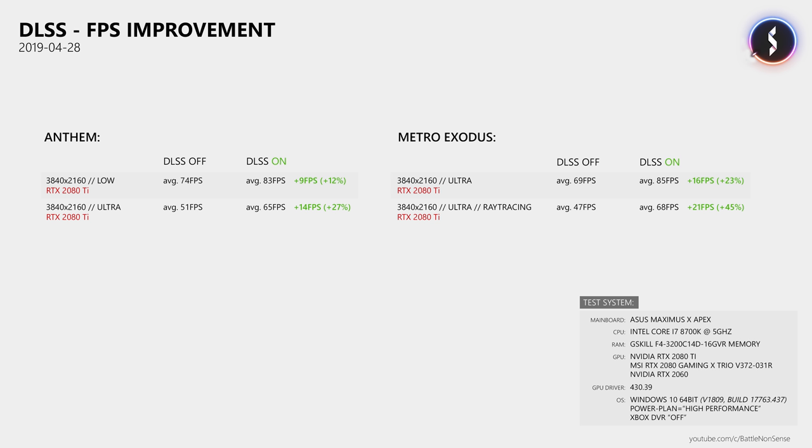That's with the RTX 2080 Ti, which is meant for 4K gaming. But what happens when you use a graphics card which isn't quite as powerful, like the RTX 2080? In my tests I tried to find graphics settings giving about 50 FPS without DLSS. With Anthem using the high graphics preset, I measured an average of 53 FPS without DLSS and 63 FPS with DLSS enabled — an increase of 10 FPS or 19%, so less than what I got with the 2080 Ti. In Metro, 53 FPS without DLSS was the closest I could get to the 47 FPS from the 2080 Ti test, and since DLSS provides a bigger FPS boost at lower frame rates, keep that in mind. But it still shows that with an RTX 2080 the FPS boost from DLSS is smaller than with the RTX 2080 Ti.